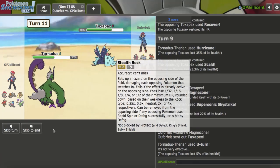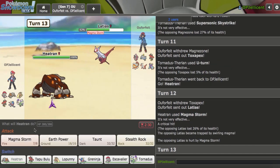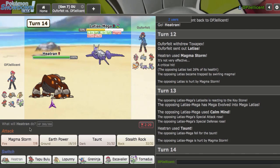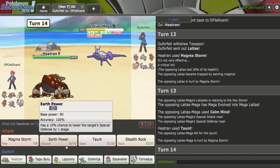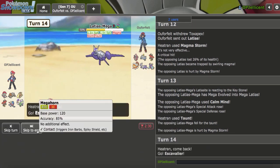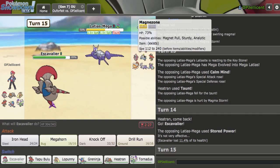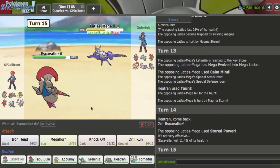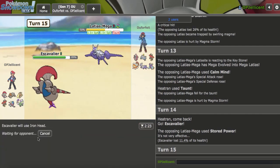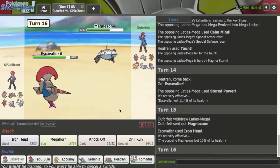Then they double right back to Toxapex — that's interesting, that just gives me a free Magma Storm kill on something. I don't care if you're running Surf — this is the biggest threat to my team. Should I get into Scald later here and not have this take a plus-one Surf? Yeah, probably. Oh, it's Stored Power — okay, that's whatever. I'll just go for Iron Head. It's nice to know that that's mono-attacking. Let me just Drill Run.